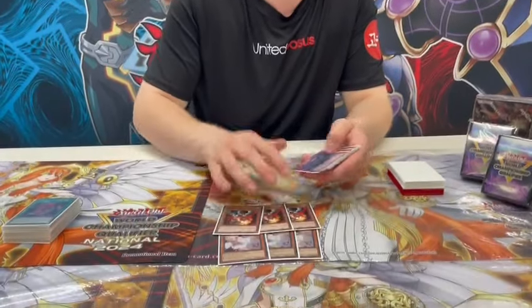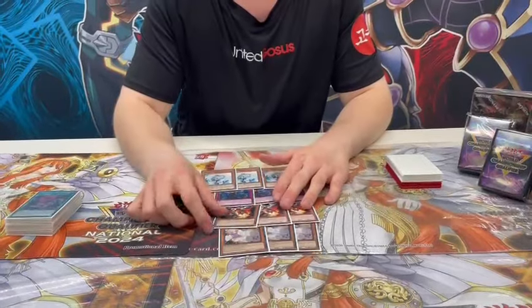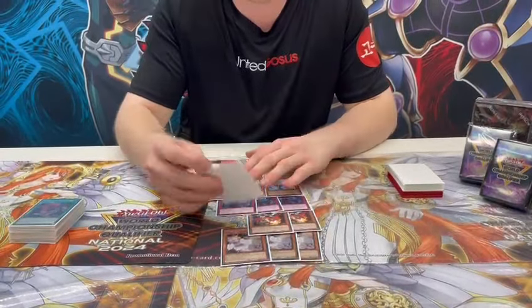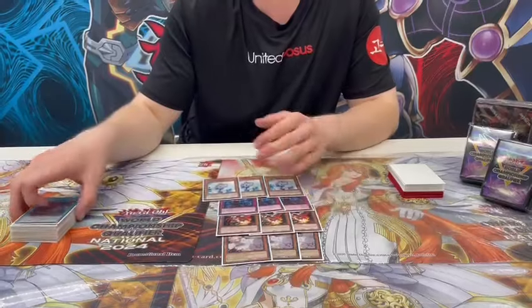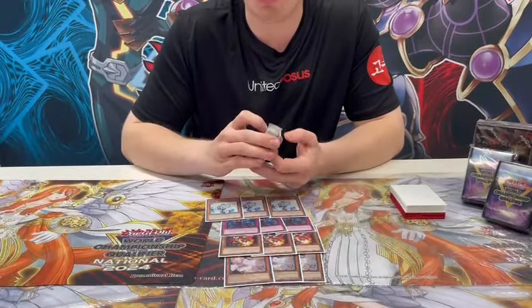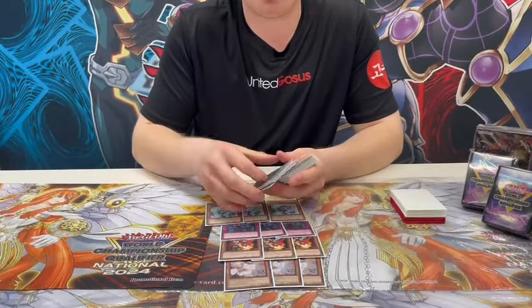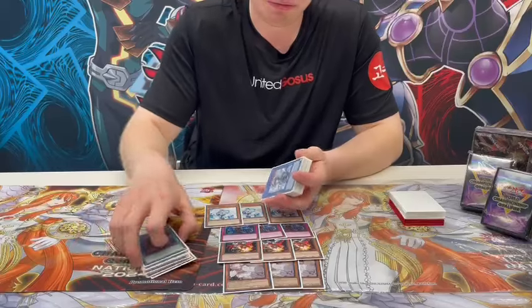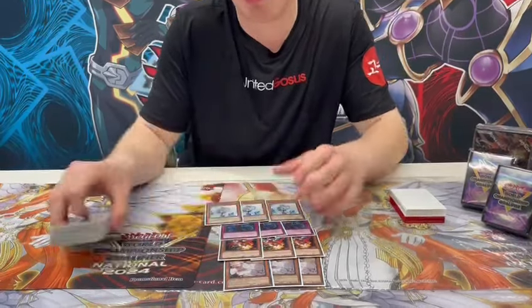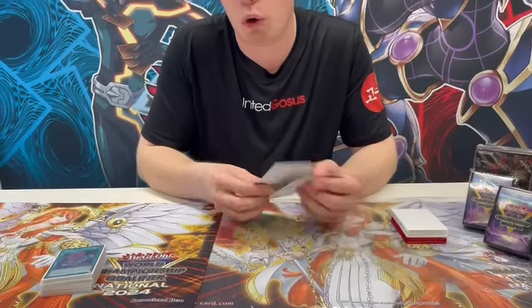Three Ash, Three Droll, Three Imperm, Three Wailer. I don't want to play Mourner because it feels pretty weak. The idea is that one handtrap plus one cash card can break the mirror board. In a handtrap battle these are obviously broken. You must play it because you can't only play Breaker because of some rogue decks.